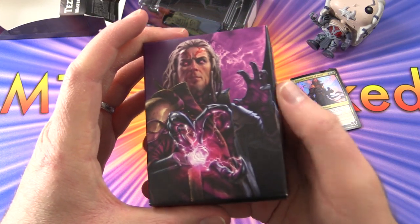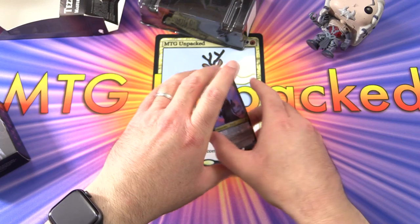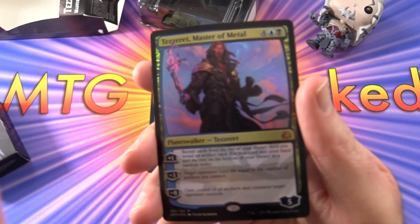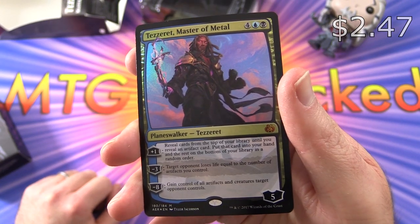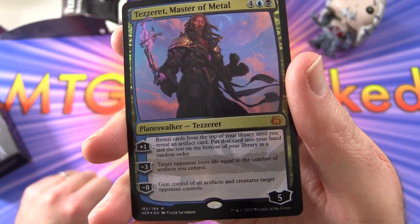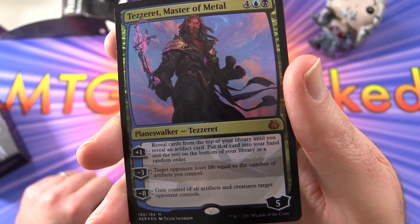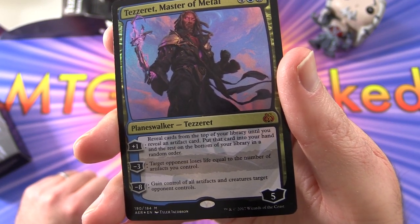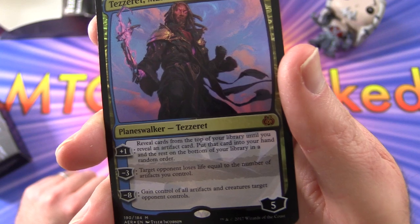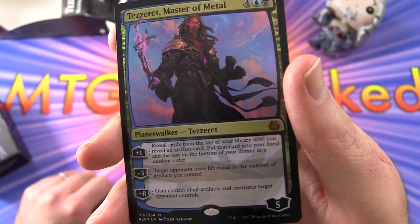Here's the Tezzeret deck box. Let's take a look at the foil card — Tezzeret, Master of Metal. Planeswalker, Tezzeret, 5 loyalty for 6. His plus-1: reveal cards from the top of your library until you reveal an artifact card, put that card into your hand and the rest on the bottom of your library in a random order. Minus-3: target opponent loses life equal to the number of artifacts you control. Minus-8: gain control of all artifacts and creatures target opponent controls. Very cool.